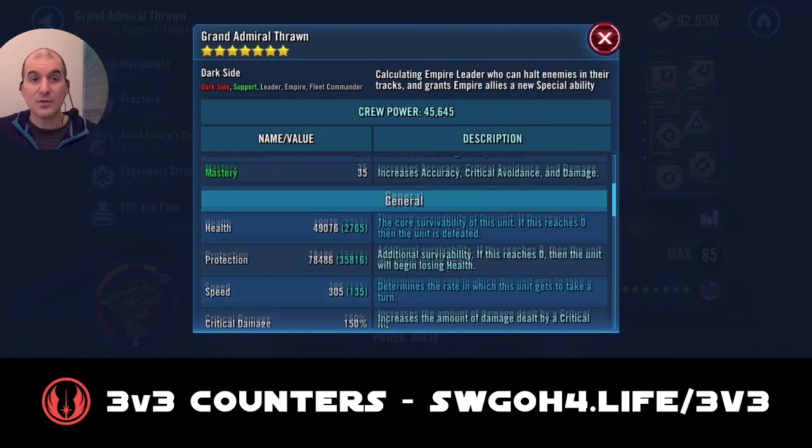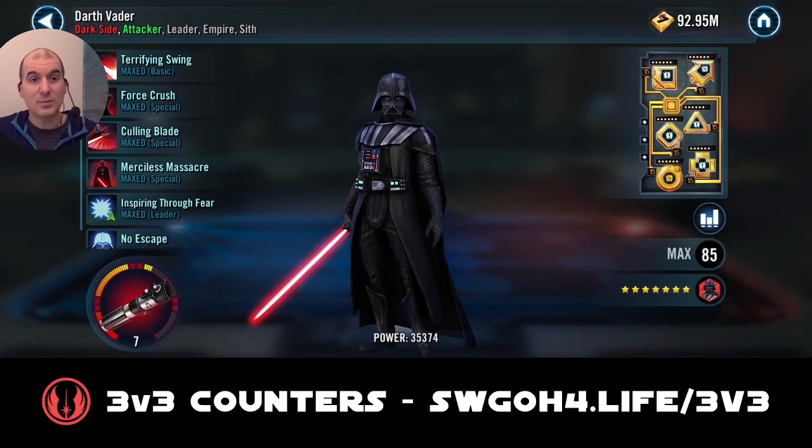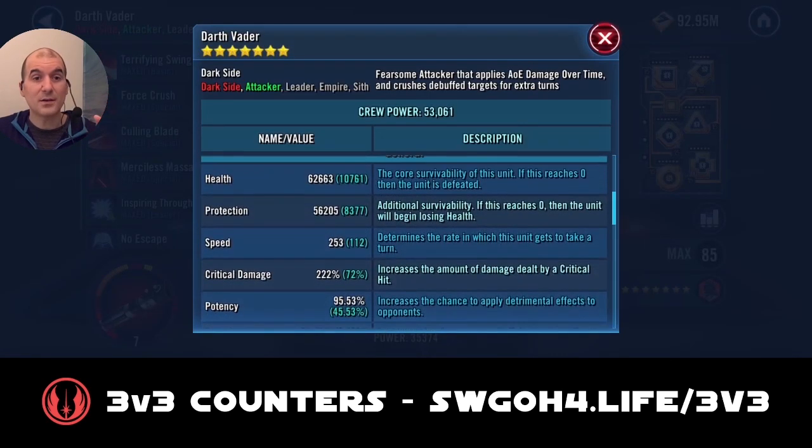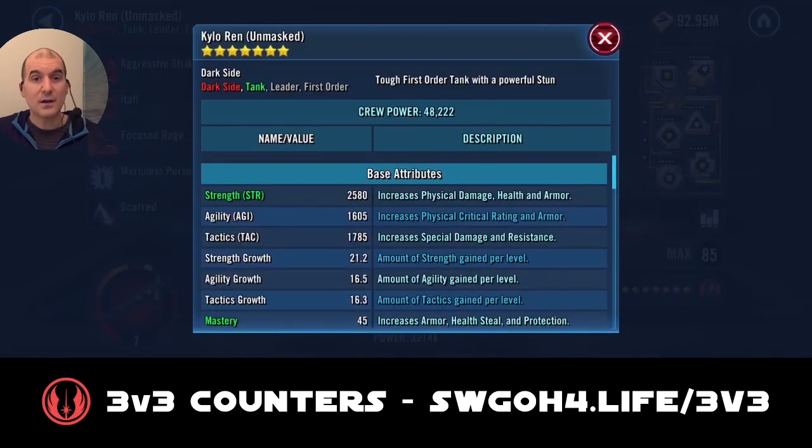Kylo is a great choice because his 2-turn stun can't be resisted. So once you're only down to Malek, it'll help you keep Malek under control to maximize your banners. Another great choice would be L3, because she can self-cleanse and she'll be taunting as well.